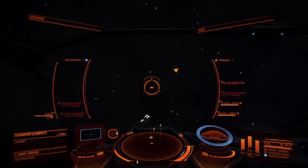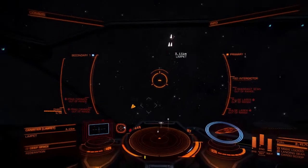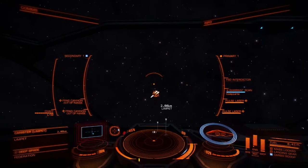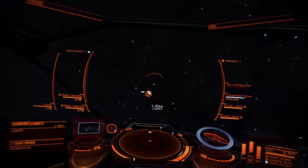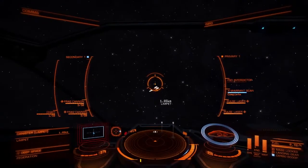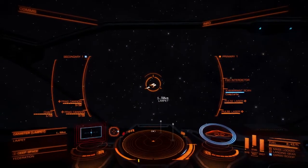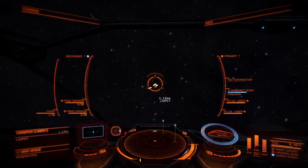All ships come pre-equipped with a cargo scoop. So you just extend your cargo scoop, line up on the cargo using that little thing in the bottom left hand corner. You slow down to about 20 and as long as your crosshairs line up, it should go straight into your cargo bay.